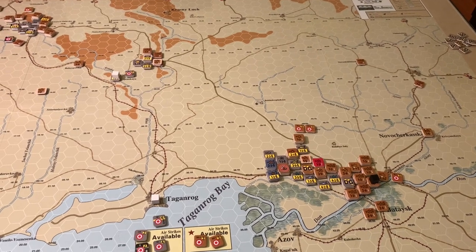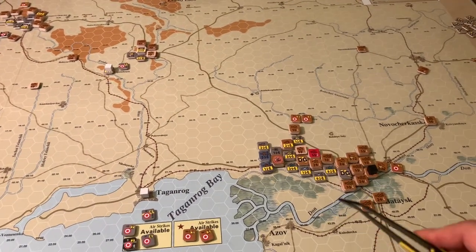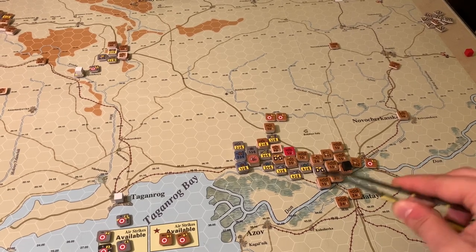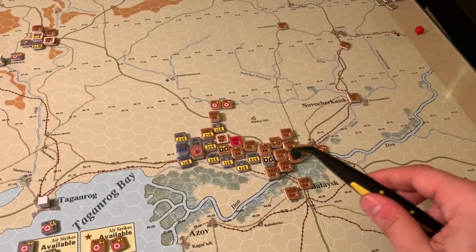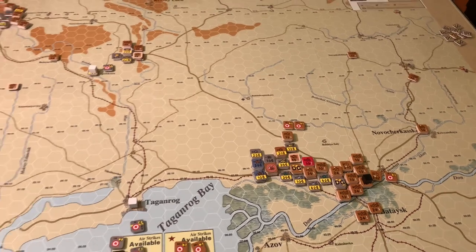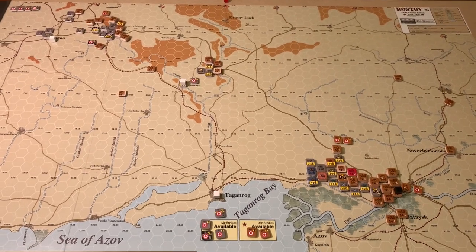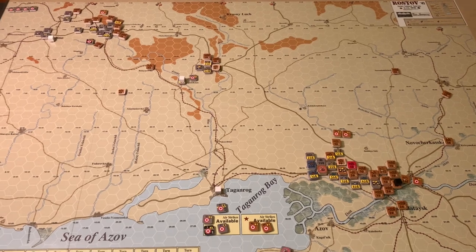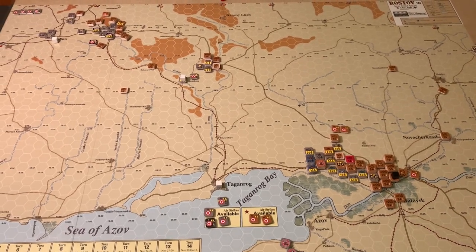The Germans ended the game with a whopping negative five points - a decisive Soviet victory. I actually misunderstood some of the Rostov scoring mechanics: to score 15 points, the Germans need to control all five hexes at the end of the game, all or nothing. They do get three points for entering Rostov at some point. About halfway through the game the Germans made their last biggest attack, failed, and just could never muster enough force to bring it back. So that's Rostov 41.